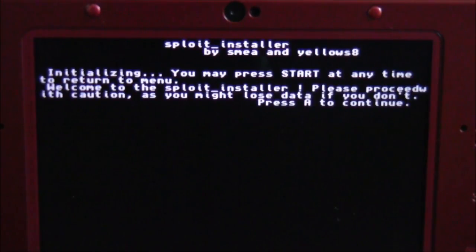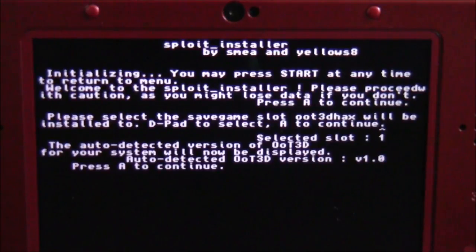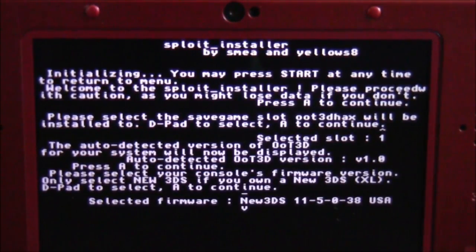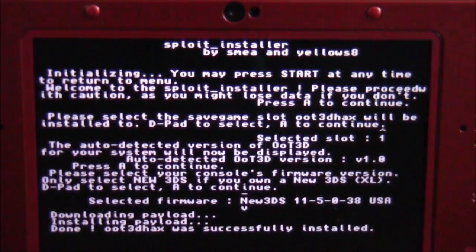Now that you have the exploit installer open, go ahead and press the A button. It's going to ask you to select a save slot in Ocarina of Time — there are three save slots, so I'm just going to pick the first one and hit A. Now it has auto-detected my version and says 'press A to continue,' so go ahead and press A. It will then ask me to select my firmware, so I'm going to select New 3DS 11.5.